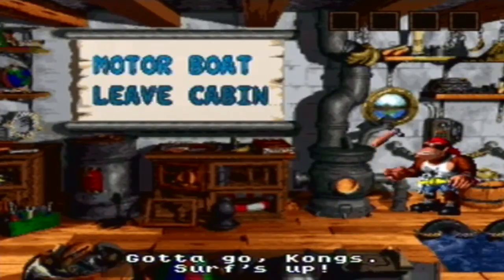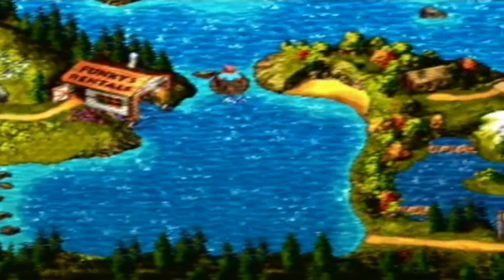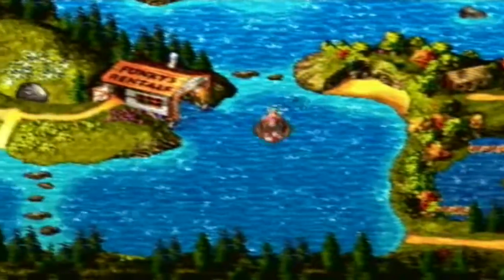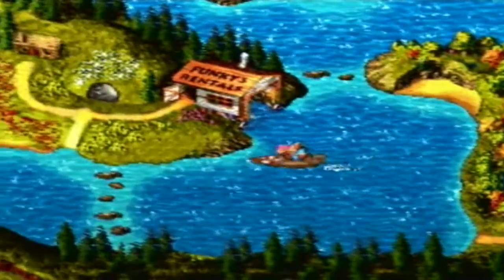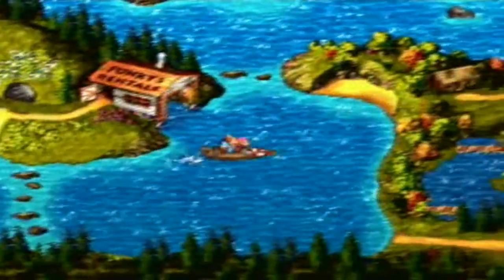Let's take the motorboat, which is the only one we have access to at the moment. Throughout the game we'll get access to more new boats, which let us do things like go over rocks and go faster. Right now we are not going very fast at all. Anytime you can take the boat back to Funky if you wanted to visit the save cave or that house.